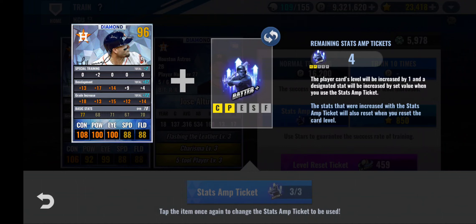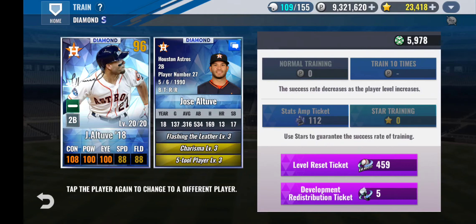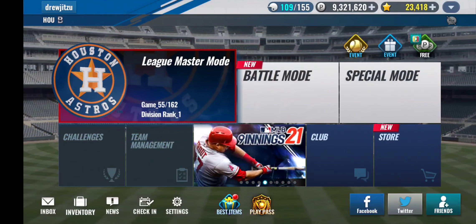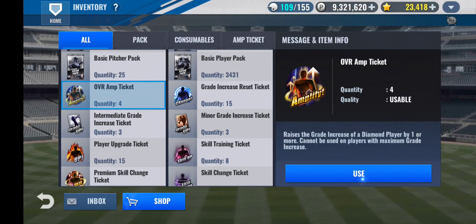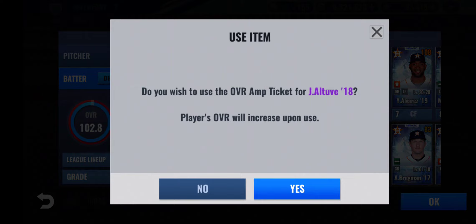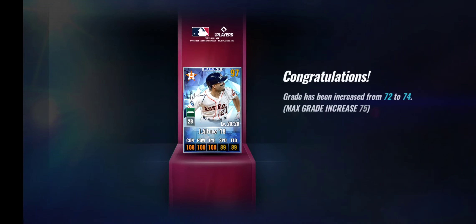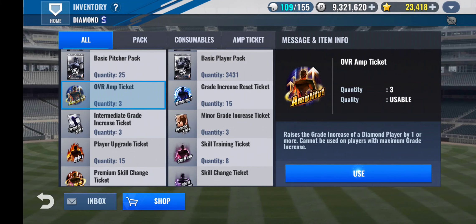That looks pretty good right there. It also possibly opens up the door for barrel it up if we get that. I also want to use some overall amp tickets. He's up 72 right now, so I'm kind of hesitant on using it right now, but I think I have a few of them so I could fumble around and use the grade increased resets. But let's just see what we get from this — just give me 75 right off the bat. Got 74, and of course I went to fielding and speed. You only live once, right? Just do it.